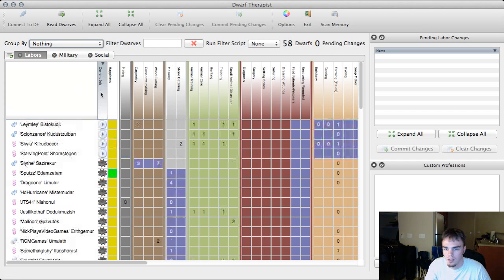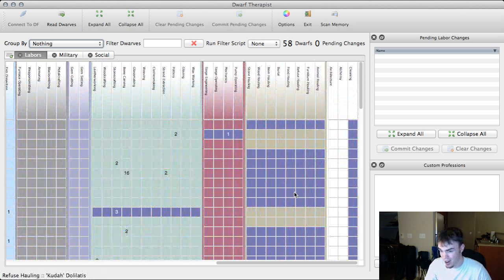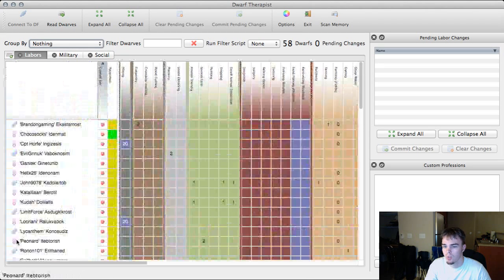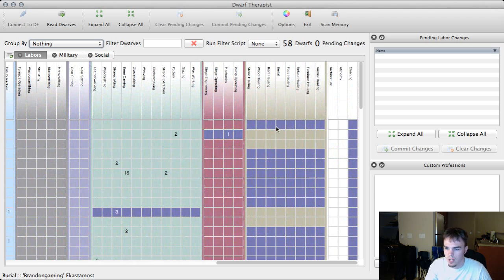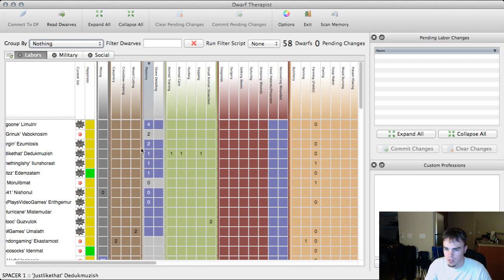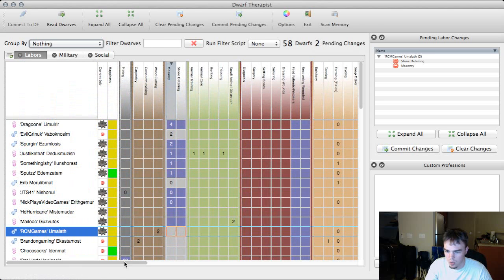Now we can hit read and it'll be currently accurate. I can organize all the dwarves. Because I automate things, I don't allow anybody with a real job to do hauling. Let's check masonry first - I try to get 10 masons up relatively early and I do have 10. They're all awful though, so we're going to make this better mason no longer a generic mason.